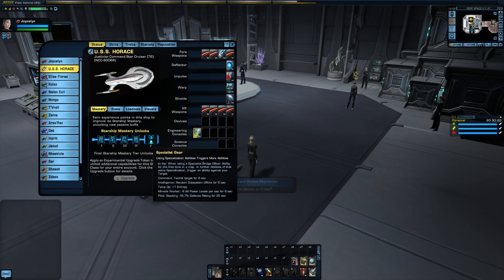As for its starship trait, Specialist Gear basically improves whatever ability you're using. Command: you taunt your target, which makes you more susceptible to being shot at. Intelligence: a random subsystem goes offline. Temporal operations: you gain one entropy, which makes it easier for you to harm them further. Miracle worker: minus six power level — this does scale. Same with pilot, causing 16.7 defense rating to decrease.